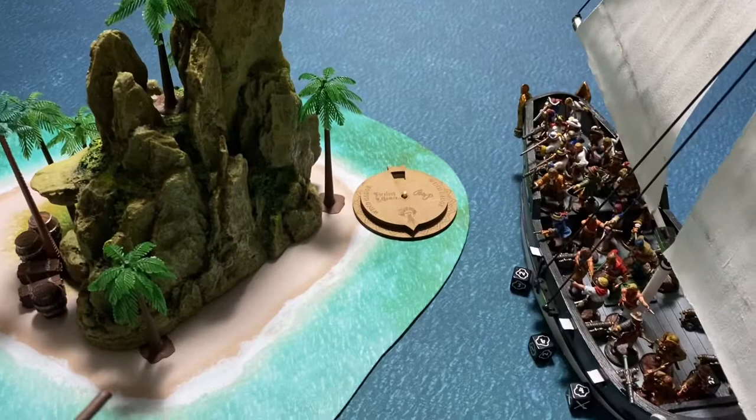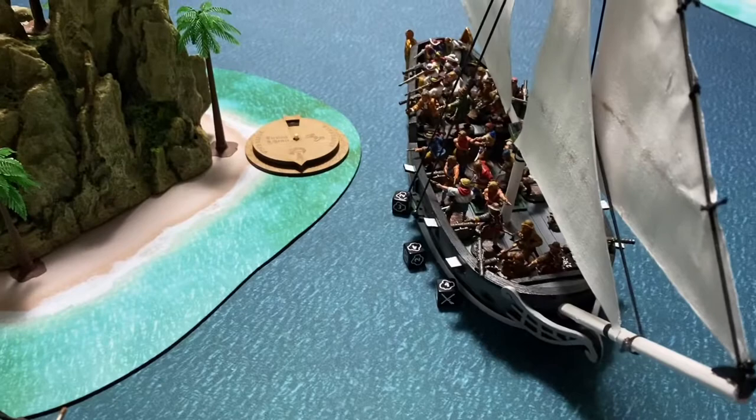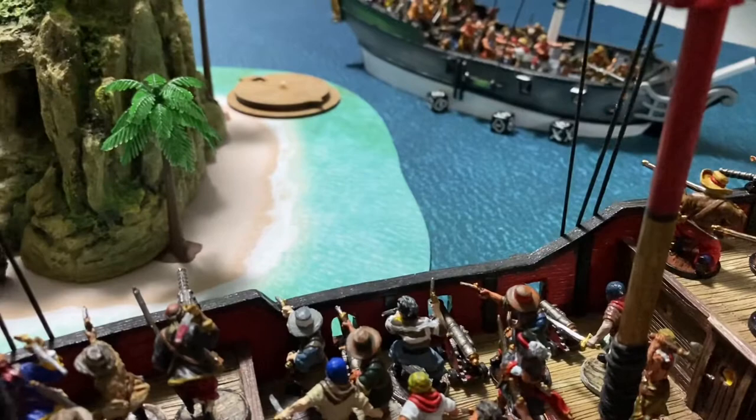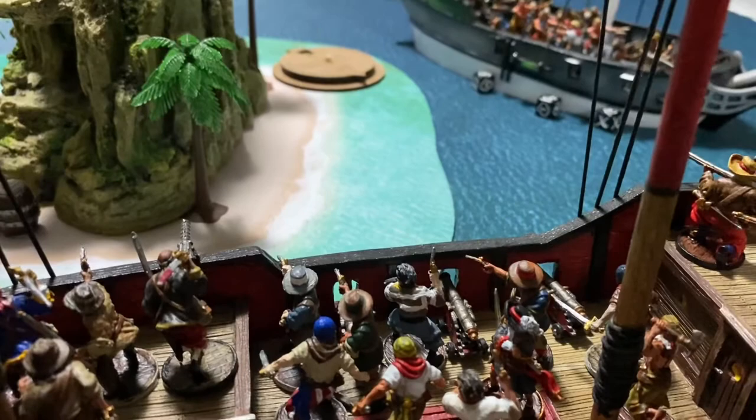The French did manage to inflict one point of damage to the frigate, but only one point. The English were able to fire back with their cannons and hit the French three times on the front, so the French have suffered four points of damage to their hull. They actually had a leak at one point, but the French were able to fix that leak.